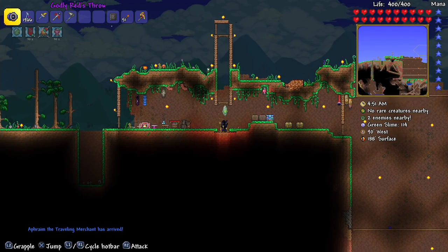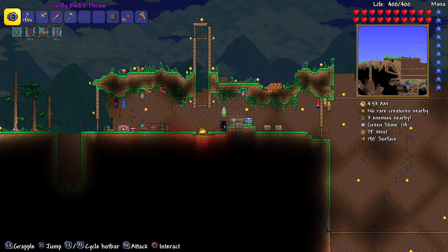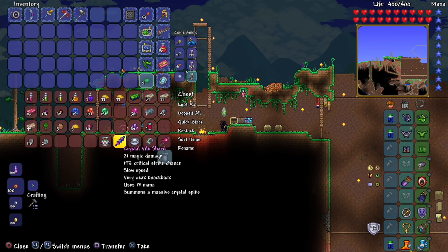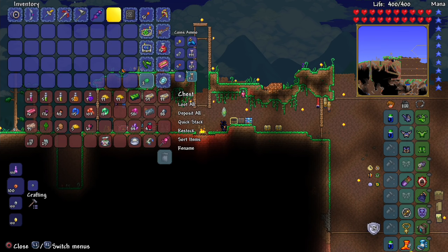I also found a bunch of rare loot. I managed to get a crystal vile shard from a hallowed mimic. I got several armor polishes — probably 15 of them now. I caught a truffle worm. And most importantly, I got a rod of discord. Yes, it took a long time, but I got a rod of discord.